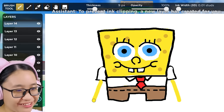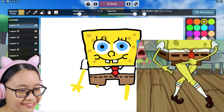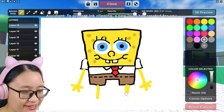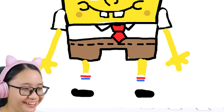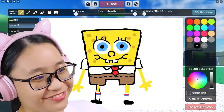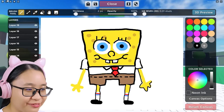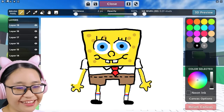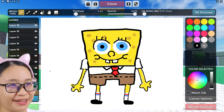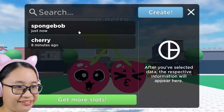Now we're gonna draw his legs. I don't have much room. Now his socks — we can't forget about the stripe pattern. Now we're gonna draw his shoes. This looks so beautiful. This is a masterpiece. I can't forget about the outlines on his hands too — the hands look a little bit weird, but that's okay. I did it! We've made SpongeBob. Let's save this — we're gonna put 'SpongeBob.' Let's apply this.